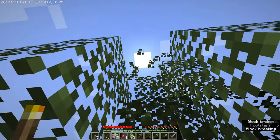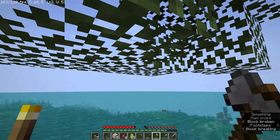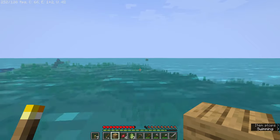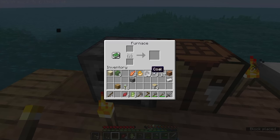At some point maybe I'll get buckets of lava and enough iron for a bucket of water so I can make a cobblestone generator. Hey, we have enough cobblestone for a furnace! We now have a furnace — it took way longer than it probably should have, but we did it.